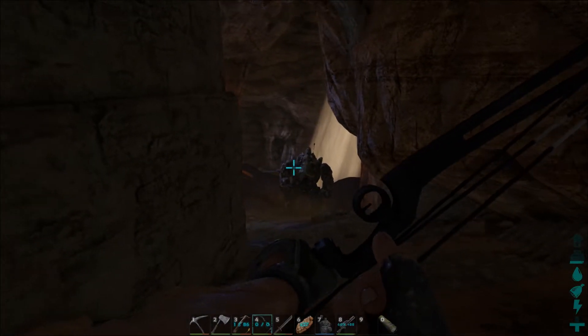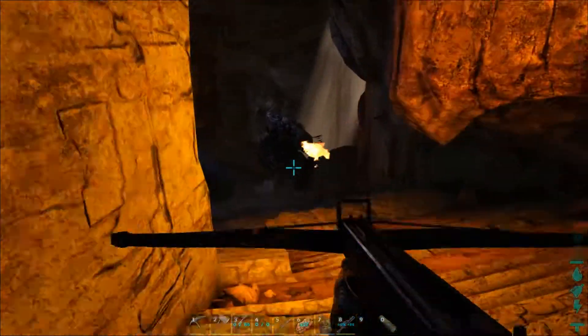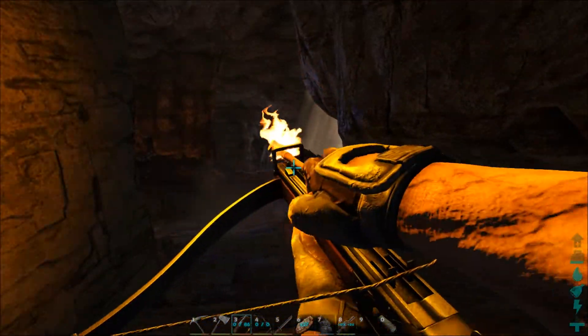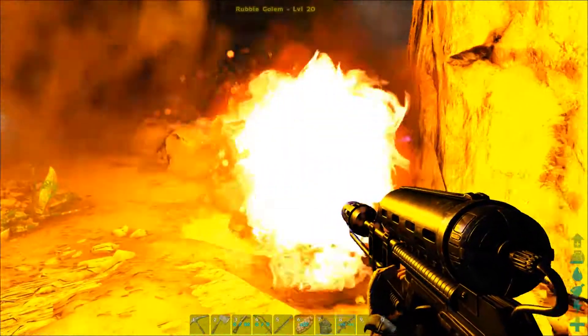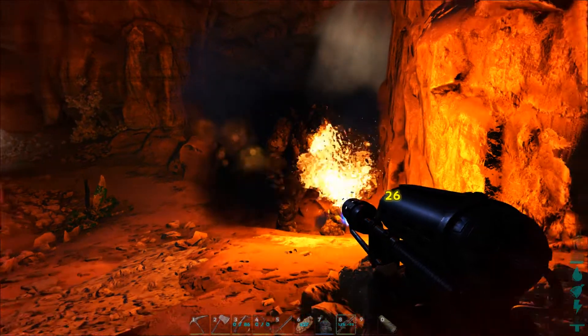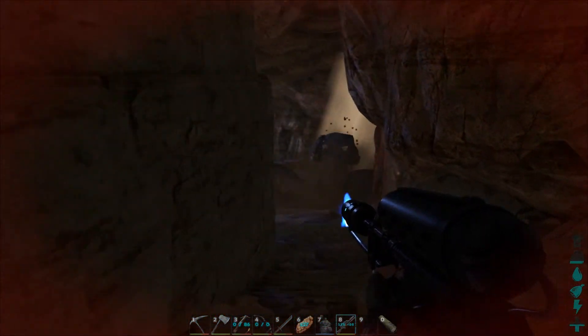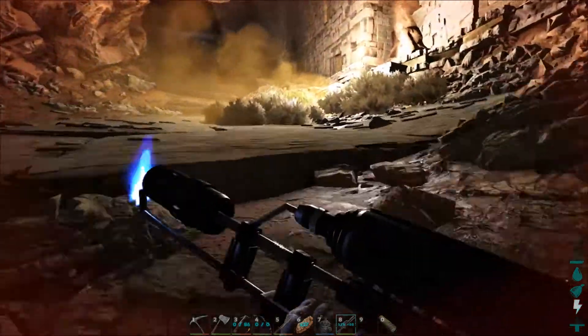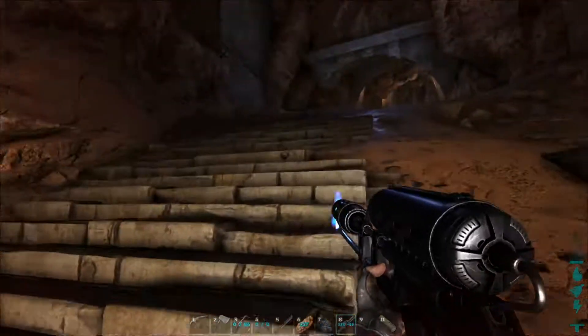Switch one more time to the fire arrows to check if they really don't do any damage - which they really don't. That doesn't hurt or impress him at all, and he hit me again quite hard. There's no point continuing if I don't have a rocket launcher with explosives or anything like that to get in there.